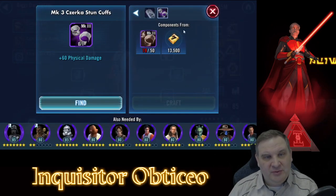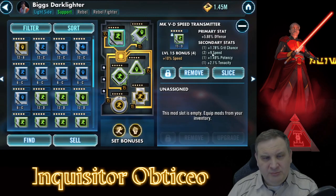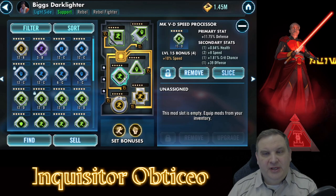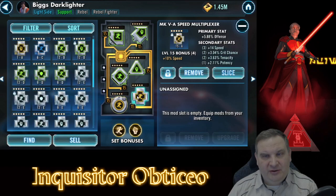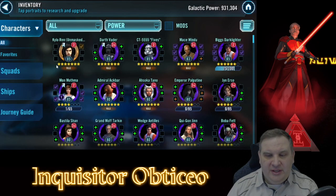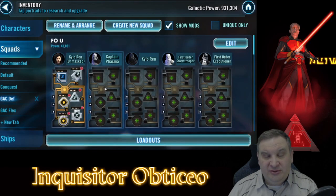We'll get him there. Stun cuffs are what we need for Biggs Darklighter. We're going to get him up to 7 stars and put mods on him - all for the ships. This is all about fleet, trying to get these ships going. We've got him set up with 10 speed and 14 speed here. He is part of the Mon Mothma team, so we're not only building his ship, but we've found a way to make use of him as a character. In the early game, just going faster than your opponent and being on a team with some kind of synergy is often all it takes to get a win.